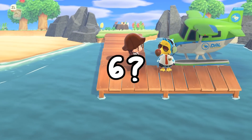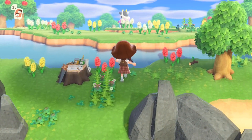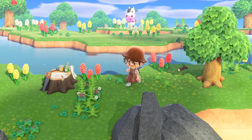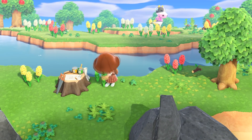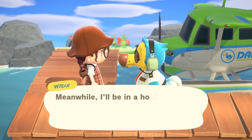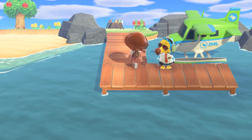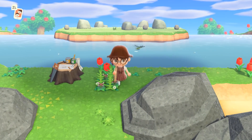Island six — it's Tipper. We've had her before, and I don't want her. On to island seven. We're only about one-third of the way through the tickets, but I'm hopeful for this hunt.